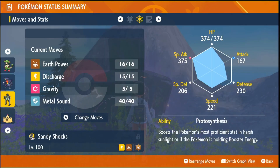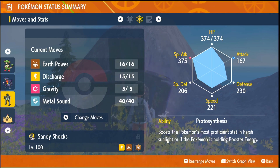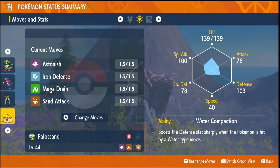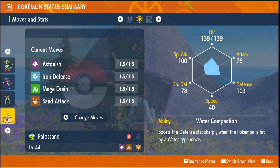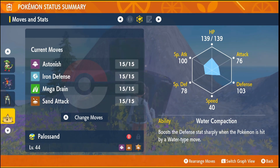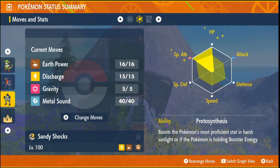You want a Modest nature, which is up in Special Attack and down in Attack. If you can't get your hands on Sandy Shocks because it is version exclusive unfortunately, then your next best option would be Palossand. It has access to Amnesia, Iron Defense, and Earth Power, so that would be a good Pokemon to use as well. On your Sandy Shocks you want to invest your EVs in Special Attack and HP.